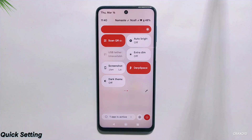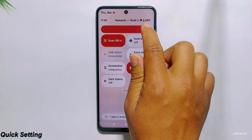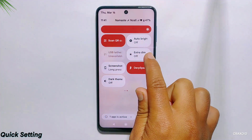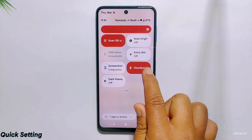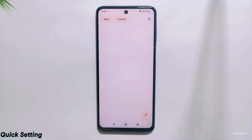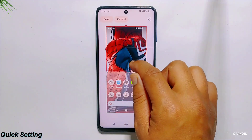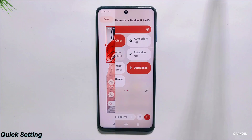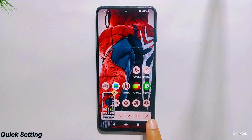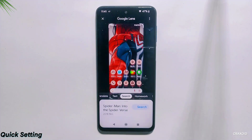This is how the quick settings panel looks. Here you will get a separate auto brightness tile along with other important tiles like scan QR code, USB tethering, extra dim, screenshot, and Turf-Faced. From the screenshot tile, you can take partial screenshots by long pressing on it, and for a normal screenshot simply tap on it. You will also get the Shorts Lens feature after taking a screenshot.